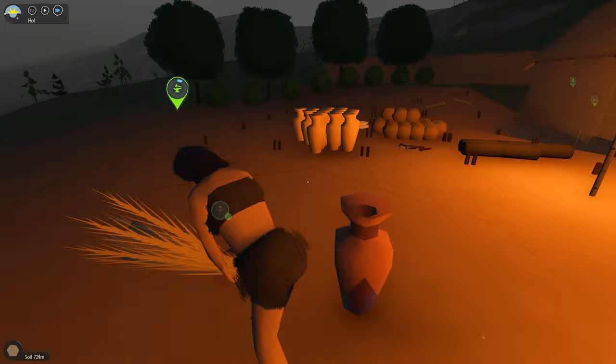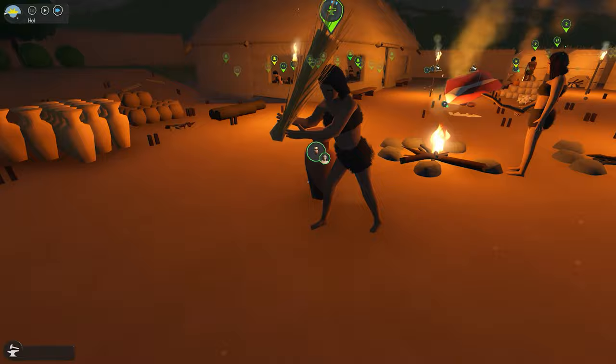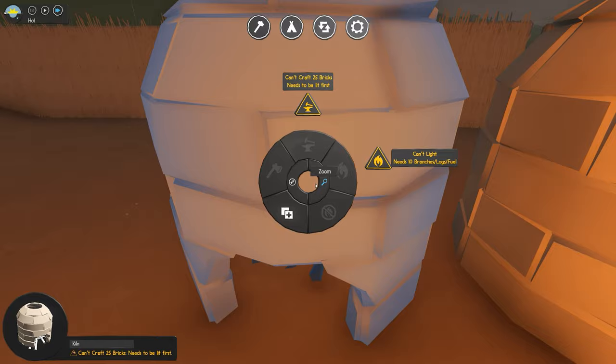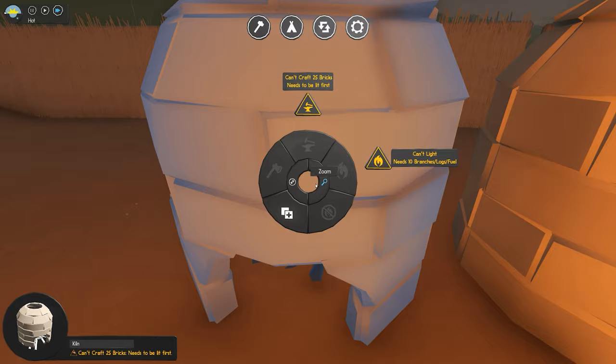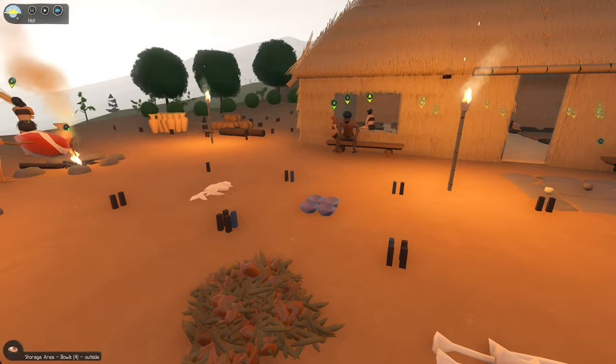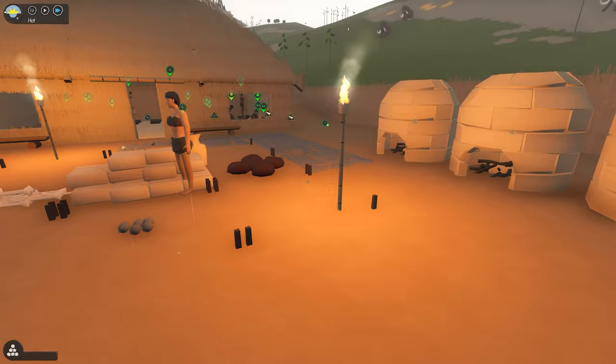We'll get that soon. Let's first see if we can get that bread going. Hammer that bread as hard as you possibly can — wheat, smack it. We'll get some of that done. This is the firing bowls; this is bricks, bricks, bricks, and then bowls. I think we should just focus on firing some urns — let's put 10 urns in here to fire up. Somebody's picking up an urn and bringing it over here to be fired, perfect. Oh look, we got another wall up and running. Yes!